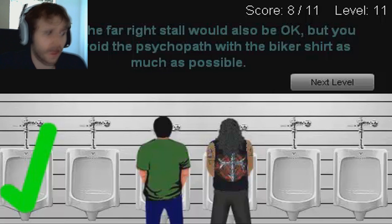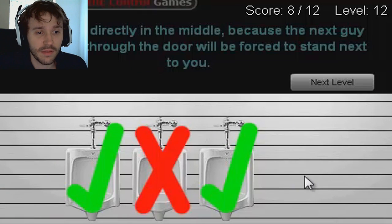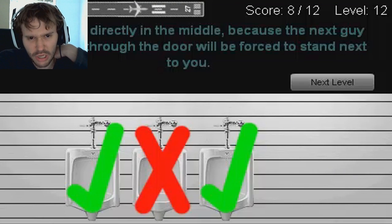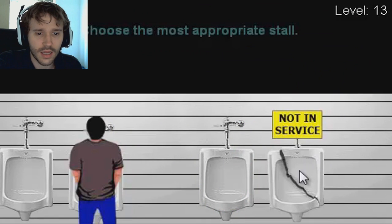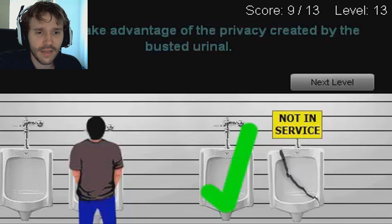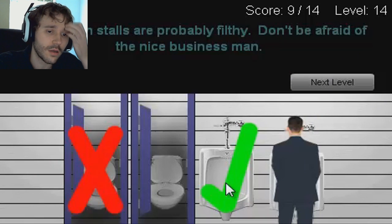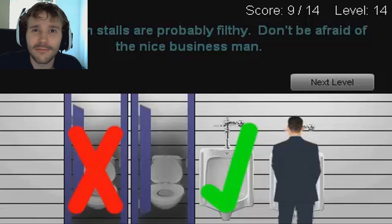So if I start wearing a biker shirt, that makes me a psychopath apparently. I wanted to be the douchebag and stand directly in the middle. 'Don't stand directly in the middle because the next guy that comes through the door will be forced to stand next to you.' That one's not in service. Correct! 'Take advantage of the privacy created by the busted urinal.' I should always go for urinals instead of the sit-down stalls — those are probably filthy.